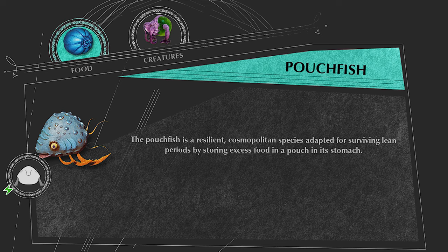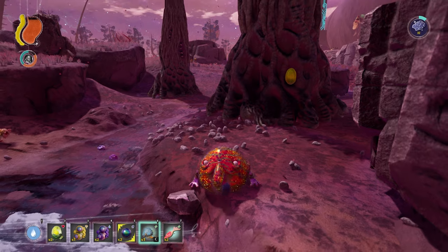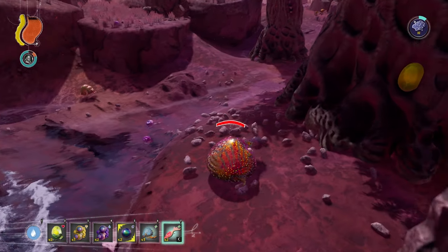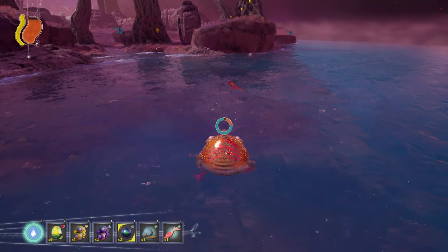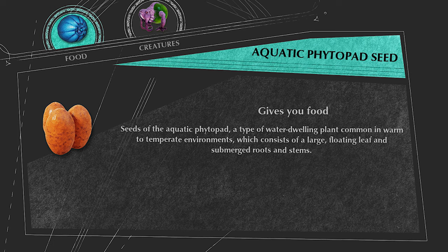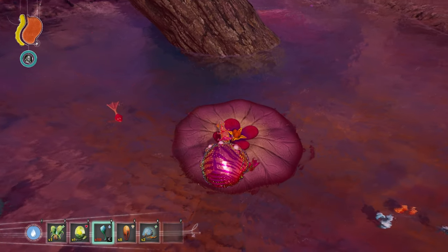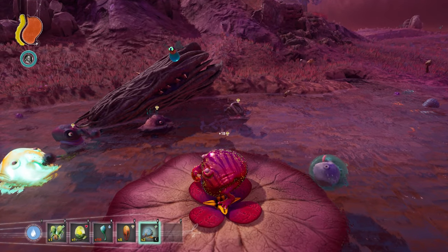The Pouch Fish is this blue fish that can be found in any large body of water and gives 70 HP when eaten and the Storage Body mutation. The Leap Fish is this orange slim-looking fish found in any large body of water and gives 60 HP when eaten and the Webbed Feet mutation. The Aquatic Phytopad Seed can only be found on these giant lily pads that grow on water in the savannah biome, and they give 18 food when eaten.